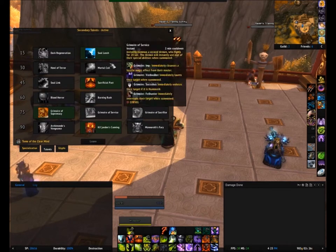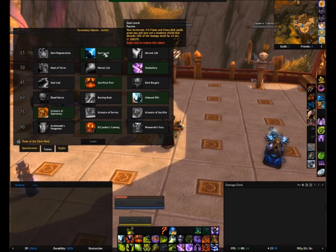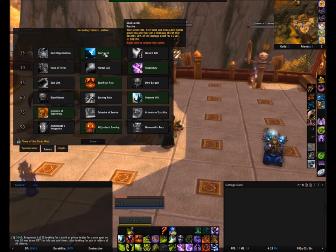As for talents, I chose Soul Leach. I use this for every single fight. It's an absorb — 10%. It got buffed and changed in 5.2. Previously it would heal you for 10% of your Immolate, Incinerate, Fel Flame, and Chaos Bolt. Now it provides a shield. The shield is amazing for survivability, and you can mess up some things here and there and still survive without stressing your healers.